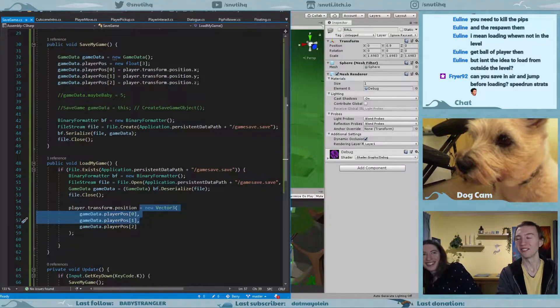Since our last devlog, things have been progressing really well. We have been bringing Mr. Mushroom to life. Well, we didn't bring Mr. Mushroom to life — he just died because of Krister. We've been fixing our intro animations for our cutscene and also making a save system.